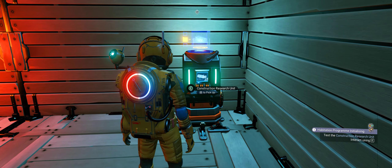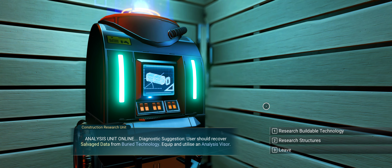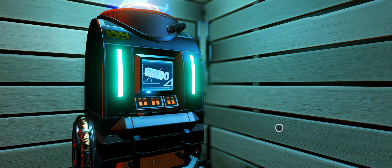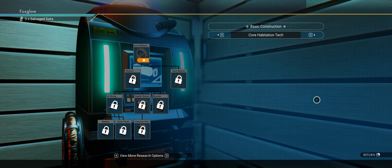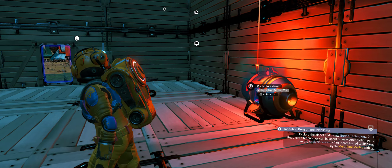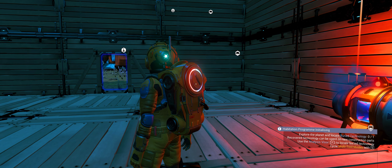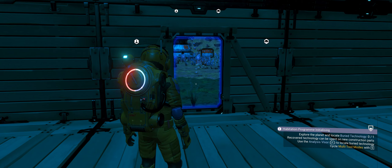Test the construction research unit using E — there we go. We can't do anything because we haven't got anything. Reset building technology, reset structures — there we go. We've got to go and get some salvage data. Explore the planet and locate buried technology — recovered technology can be spent on new construction parts. That's it. You know what we've got to do, guys.